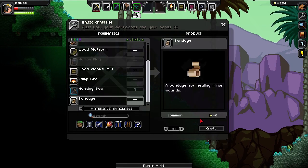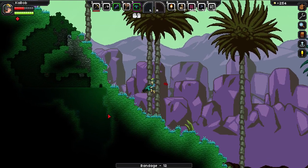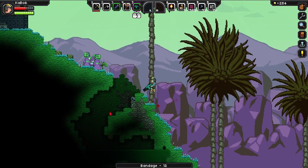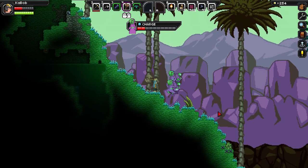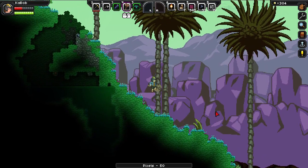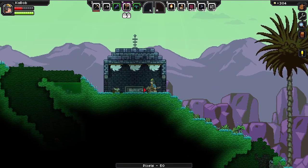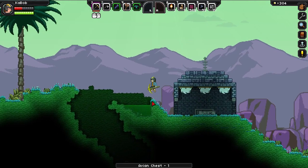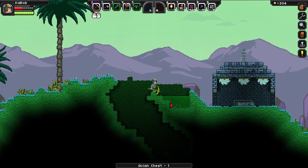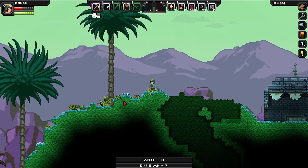I should be making bandages — a whole bunch of bandages and actually use one. Oh come on, I was just there. Oh well, fifty pixels — that makes it worth it. I don't know what I'll use the pixels for but I'll take them. Oh right, you can look in there — and nothing. There's a pixel in there but I don't want to get it. Ten. Not really worth it.